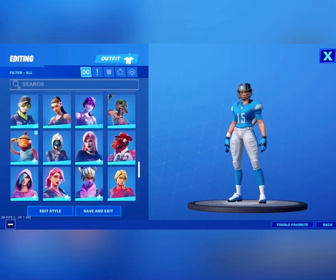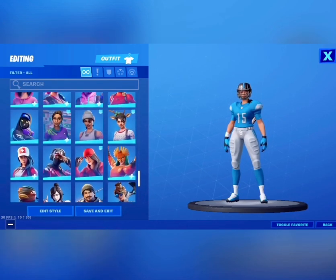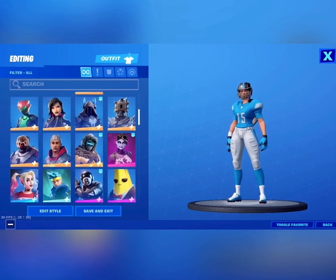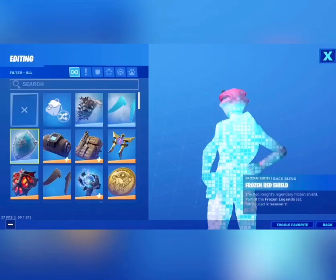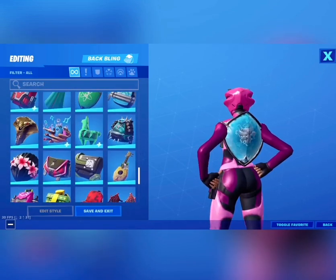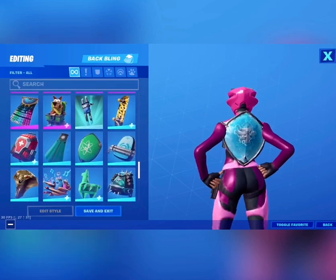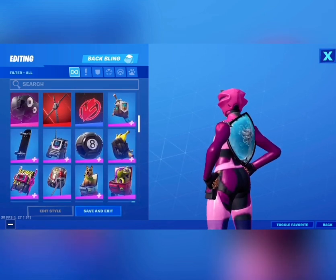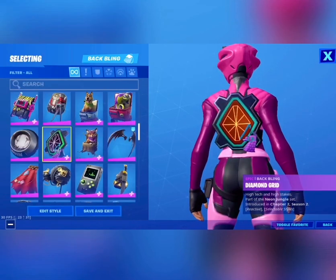Another best drip skin is this one right over here. Sorry, I have a lot of skins so it's pretty hard to find. This one right over here — you can use it for a pink theme, a drip theme, or whatever theme they say. For the back bling, this one right over here is a very good one to use. I used it and won with it. This pink back bling is one of my favorites for the pink theme and it's helped me win a lot of times.